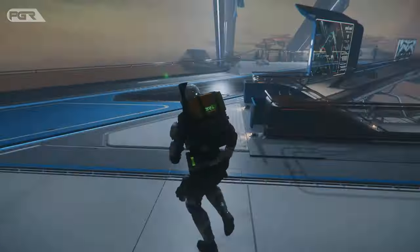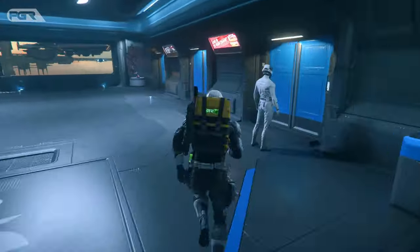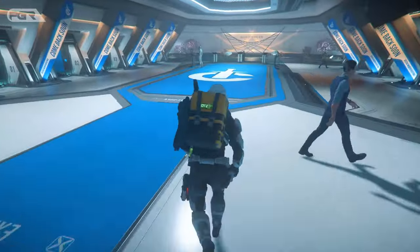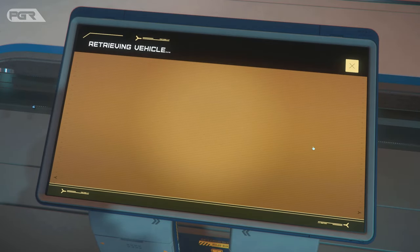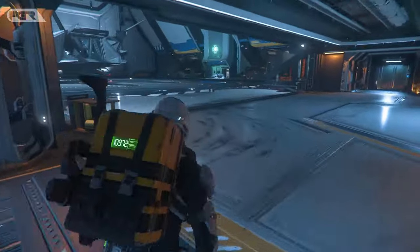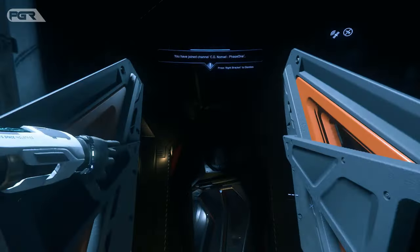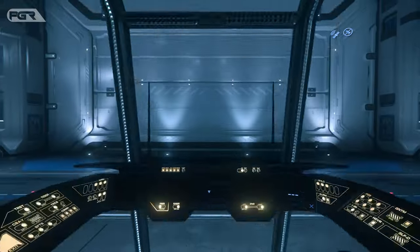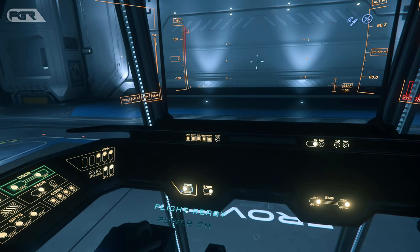Now we're ready to go. Let's head to the spaceport to get your ship. These ASOP terminals allow you to call or claim your ship. Retrieve your ship and it will give you a hangar number — head over to the designated hangar. Once at your ship, look for a marker that designates an entry point and interact with it to enter. Once in the pilot seat, hit R to put the ship into flight ready mode. You can also interact with the actual buttons on the dashboard.